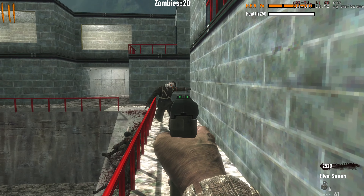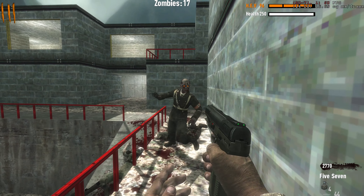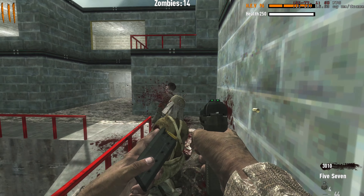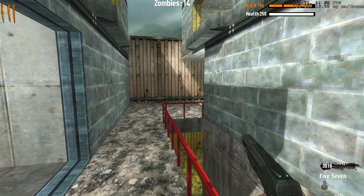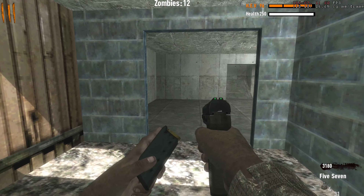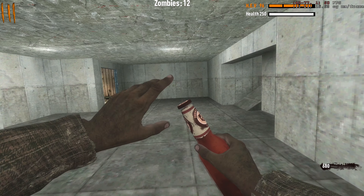It's on that side, we cannot get there from here. Zombies, you've yeed your last haw — my 5.7 is gonna kick your ass. Three grand, is there anything else to buy up here? It does not look like it. Where the hell's the box? Let's get jug — this health should go up, right?